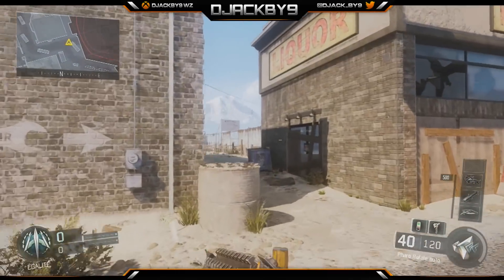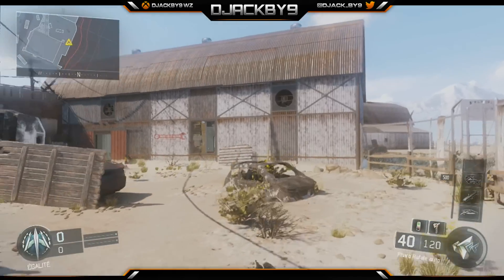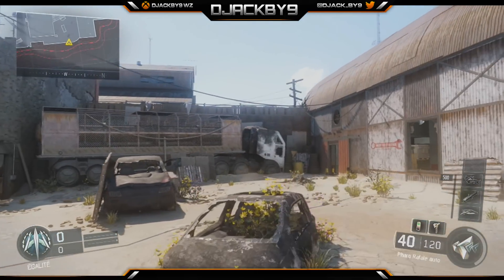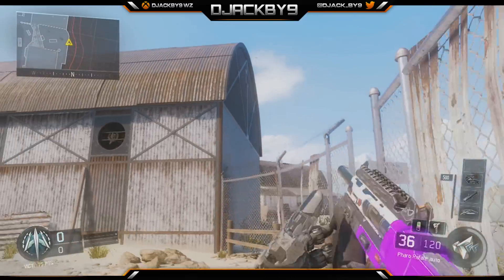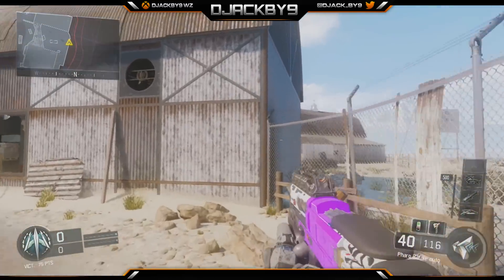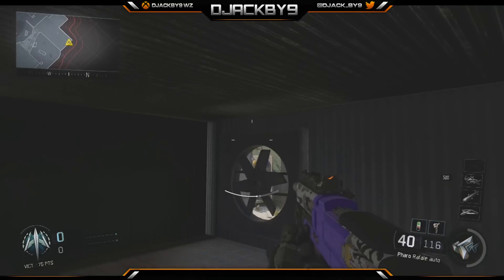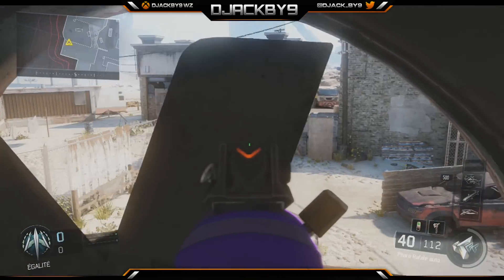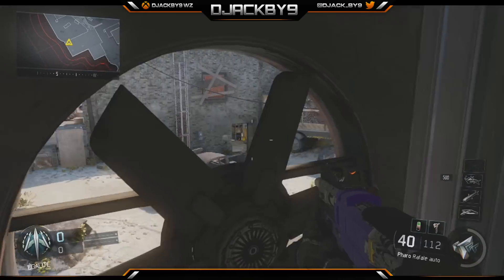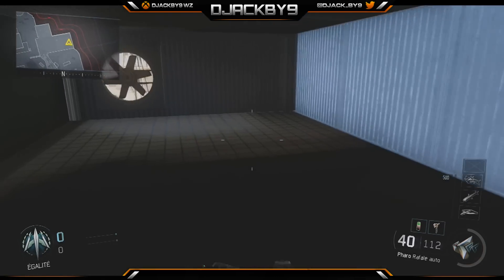So just for you to get to the place of the wallbreach, you need to do the same path as I. It's the way to the left of the map when you spawn — the way to the delta — so it's the way to the left, and then of course it's the way to the right for the other spawn. You need to go to the wallbreach out of the map, and then you'll be able to get to the wallbreach very easily, so it's very easy.